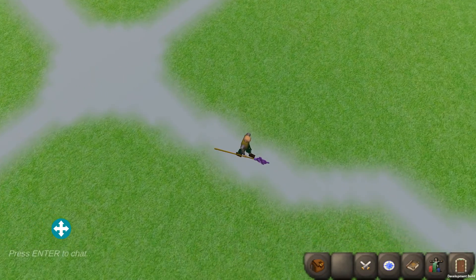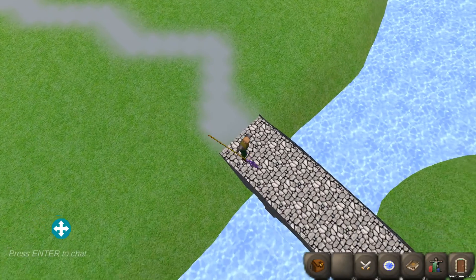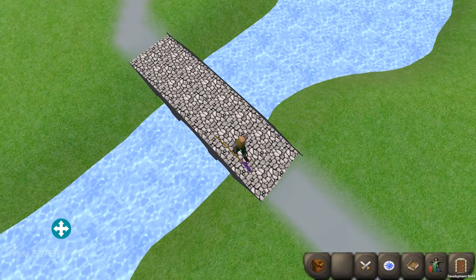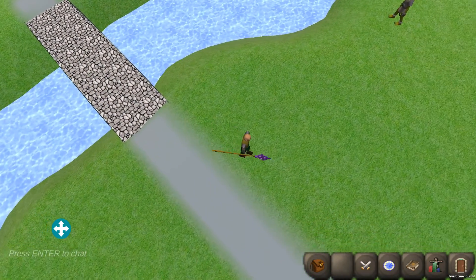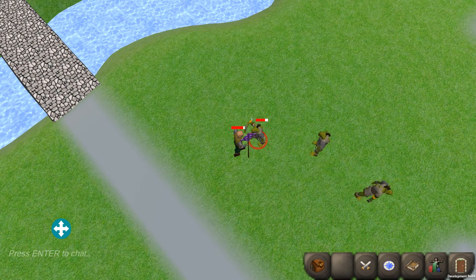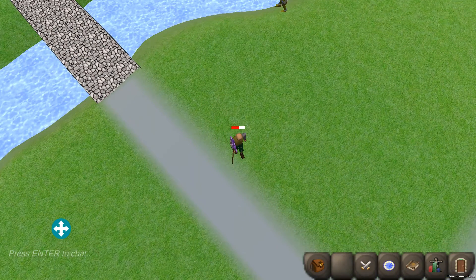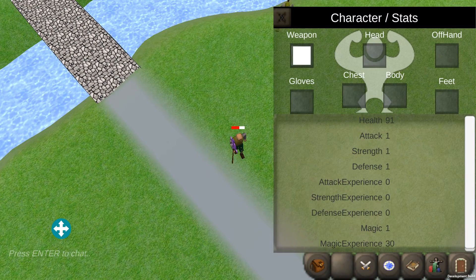So if we follow our path here to cross our bridge, we fight a monster and do some attacking. I am giving myself quite the magic bonus here. If we look in here and scroll down, we have 30 magic experience for the kill.